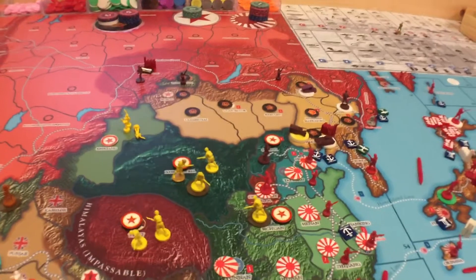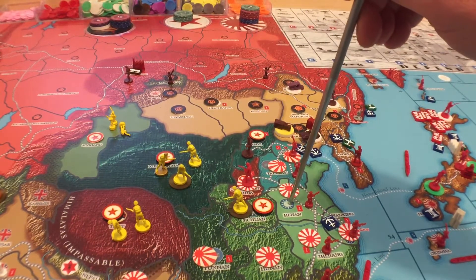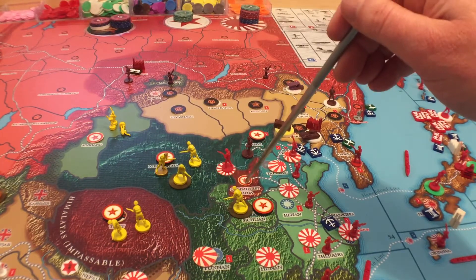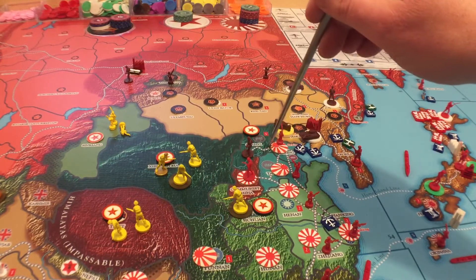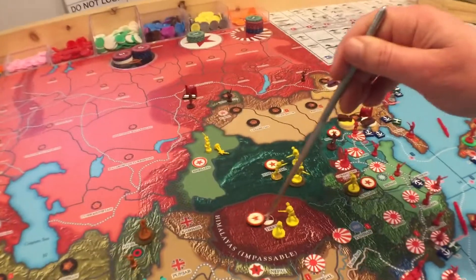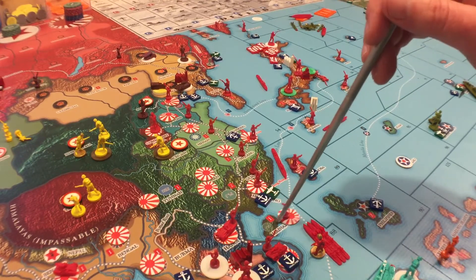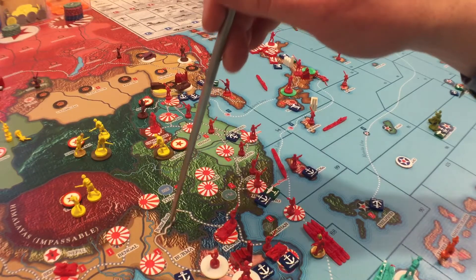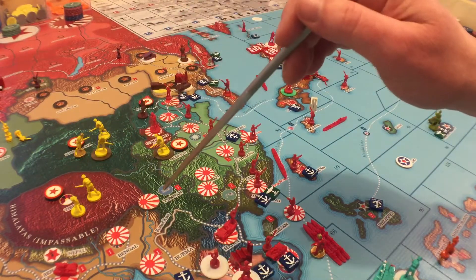Now let's move on to China. I used an alternate rule where when the warlords get activated — the warlords being any Chinese location without the KMT or communist symbol printed on the map — I gave all the warlords with matching symbols collectively to the KMT, along with Yunnan, Tibet, and Hainan. The Burma road affects the KMT so I wanted to give them those territories, which is also where allies would typically drop off supplies.